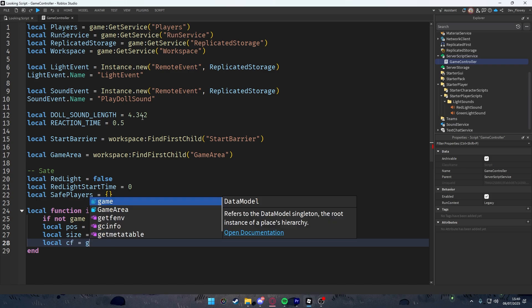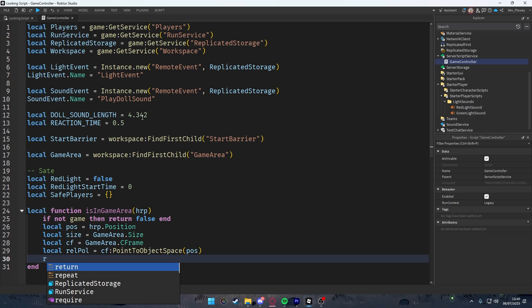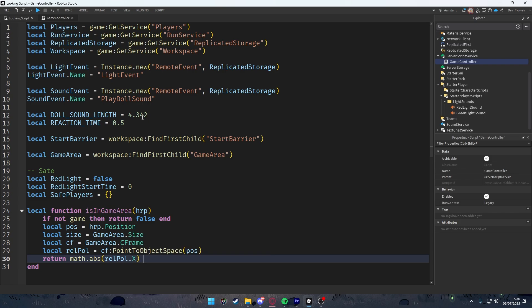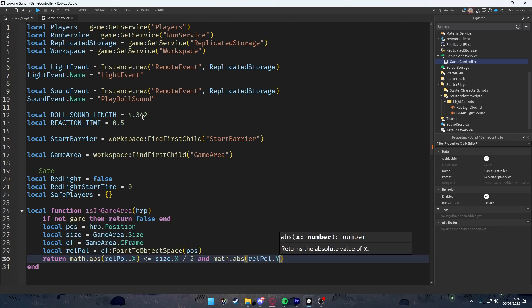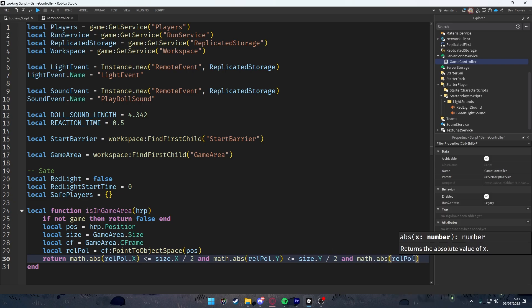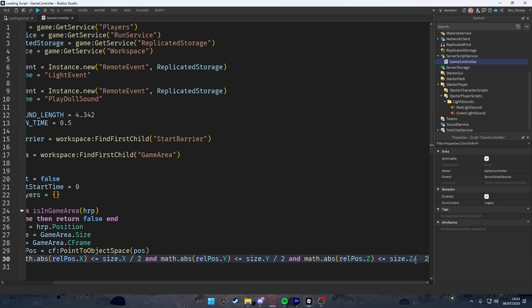Create the isInGameArea function. If gameArea doesn't exist, return false. Get the HumanoidRootPart's position, the game area's size and CFrame, then convert position to object space: relPos = cframe:PointToObjectSpace(position). Return whether math.abs(relPos.X) <= size.X/2 and math.abs(relPos.Y) <= size.Y/2 and math.abs(relPos.Z) <= size.Z/2.